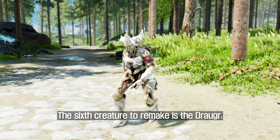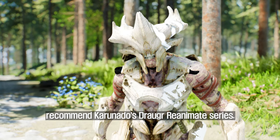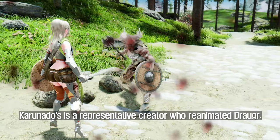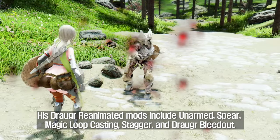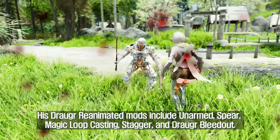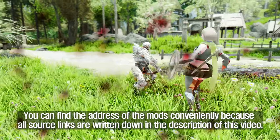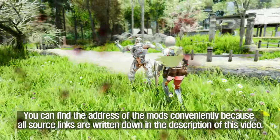The sixth creature to remake is the Draugr. For Draugr, there are many animation mods to install. I recommend Coronado's Draugr Reanimate series. Coronado's is a representative creator who reanimated Draugr — his mods include unarmed, spear, magic, loop casting, stagger, and draugr bleed out animations. All source links are written in the description of this video for convenience.